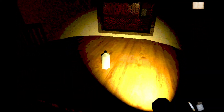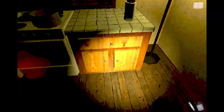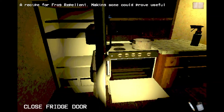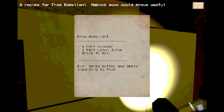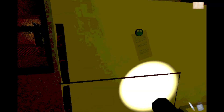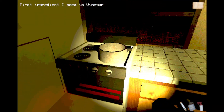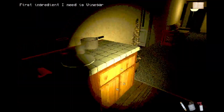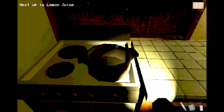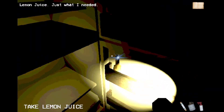Frog shine — so I'm guessing that's what I got in my inventory. I've got some frog shine and a recipe for frog repellent: vinegar, lemon juice, spring to a boil, fill a spray bottle, and apply liberally to frog. Okay, I've got the vinegar — now I need lemon juice. There it is!